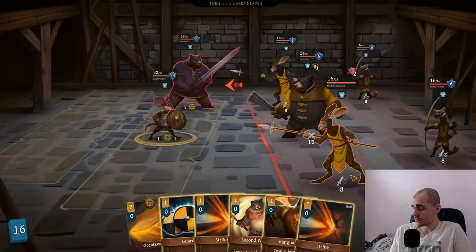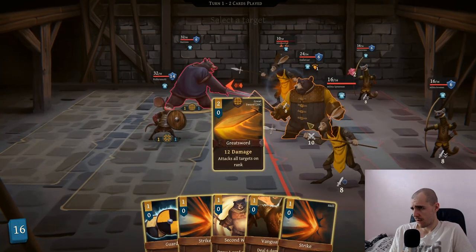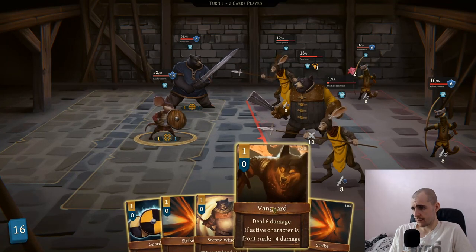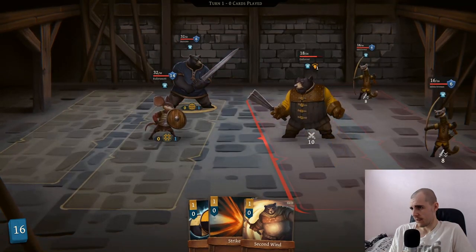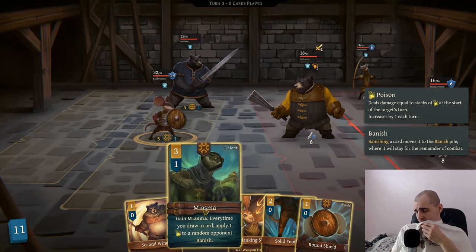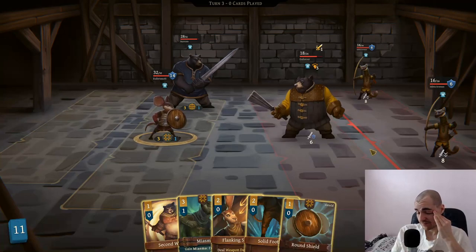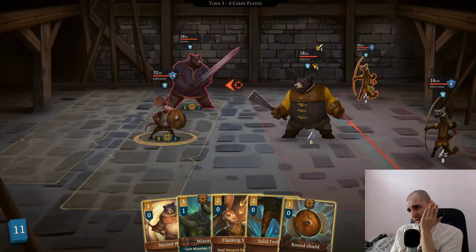I guess we're killing one of these bunnies. We draw great sword - that's kind of good. Let's go for the great sword swing here. He's not vulnerable enough. We have the perfect play here - we kill the bunny and we strike down the other bunny, and we only get hit by the bear. Unfortunately HP damage right away - we need the armor. Flanking strike. This is really bad right now. The bear is getting hit. I can flanking strike with the bear, getting hit for 16, and he has no armor left.